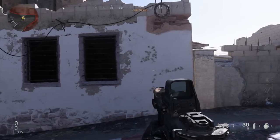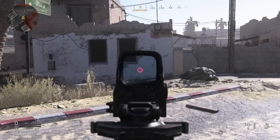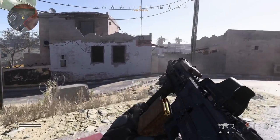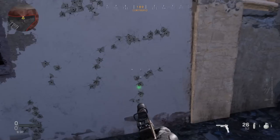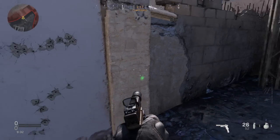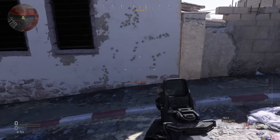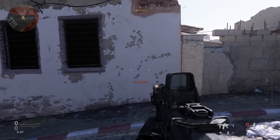We're able to keep that pretty tight — looks pretty good. Letting it rip again, you're getting about five or six shots before you start turning right if you're not controlling it. Otherwise, you're able to keep it pretty tight if you can compensate for that hard right turn. That is the recoil pattern for this weapon — let's get in game and see how it performs.